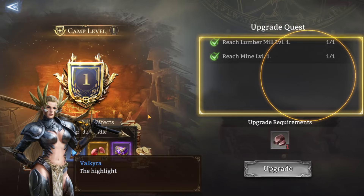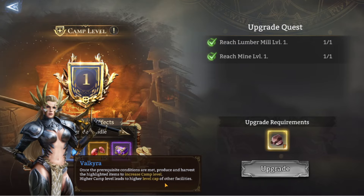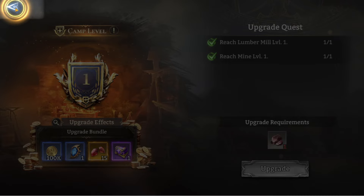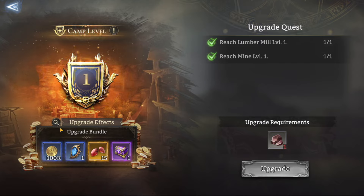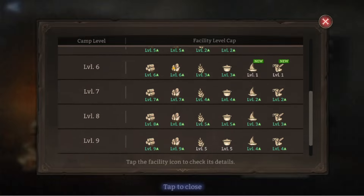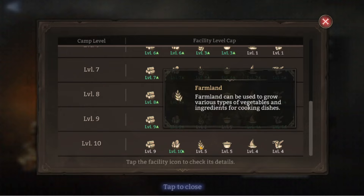The commander is where you level up your camp. Camp level one requires a mine of level one and a mill of level one, plus some ore to upgrade. When you upgrade you get rewards — in this case an insignia 2 chest. There are a couple of levels to go through, and at level four that's when farmland and cooking unlock. It maxes out at level ten, and I think level six is where the harbor and trading hall open up, though I haven't reached those yet.